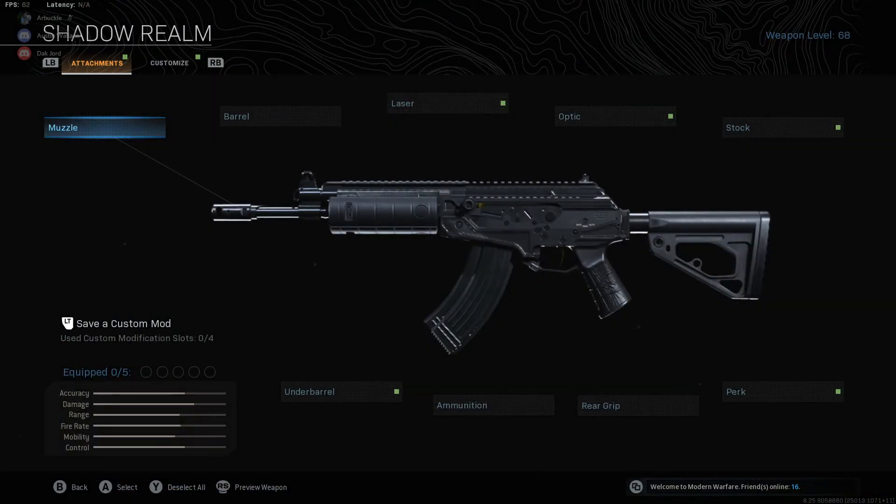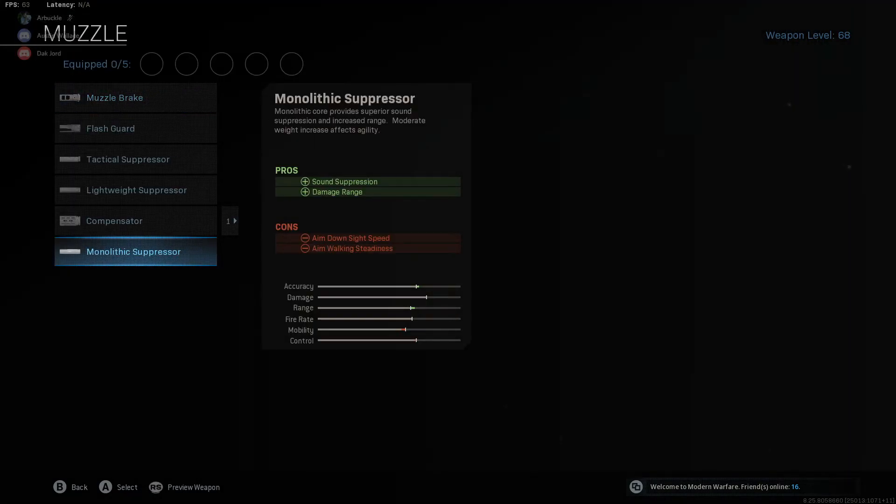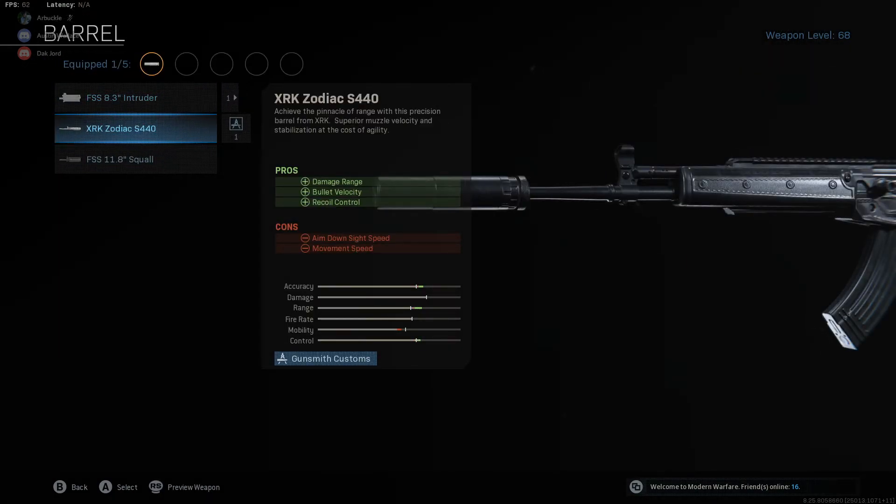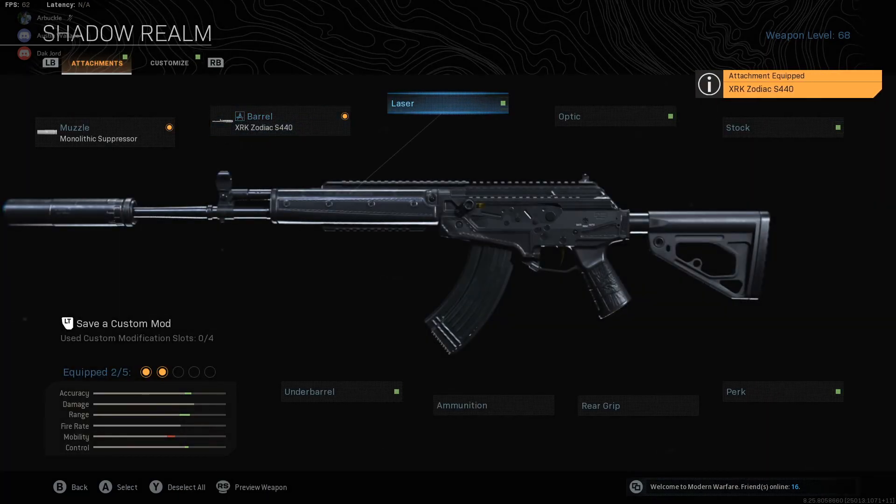For the muzzle we're going to be using the Monolithic Suppressor — this is pretty much a given for every weapon in Warzone. The barrel we're going to be using is the XRK Zodiac S440. This is the best barrel out of all three and it's going to give you the biggest boost to accuracy, range, and control. The pros are damage range, bullet velocity, and recoil control, so the XRK Zodiac S440 barrel is the way to go.